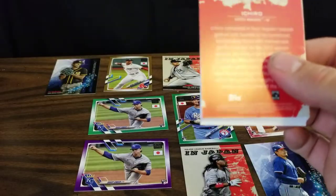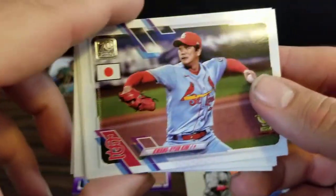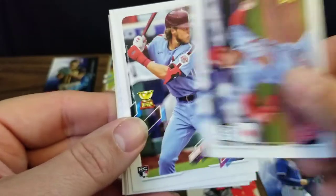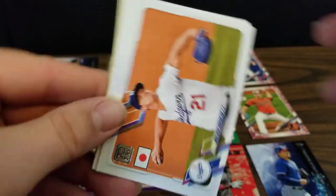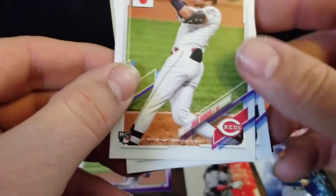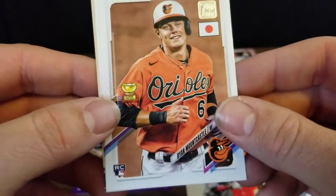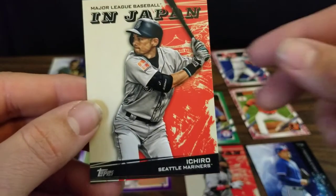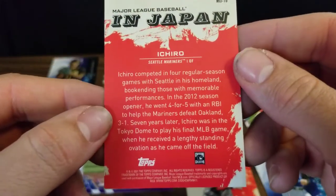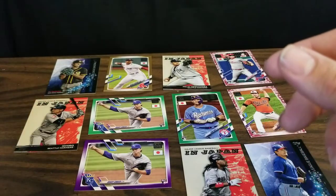Three more packs to go. We've got a Dalton Varsho rookie, a Kwon Hyung Kim gold cup card, and an Alec Bohm rookie and rookie cup card. Got Jonathan Schoop, another Walker Buehler, Jose Garcia rookie for the Reds, Brandon Crawford, a Ryan Mountcastle rookie and rookie cup card — first time seeing him. We've got a Noah Syndergaard, now with the Angels. And a Major League Baseball in Japan card of Ichiro — he's definitely the best Japanese player to come to MLB, and the all-time hit king if you count Japanese baseball and the major leagues.